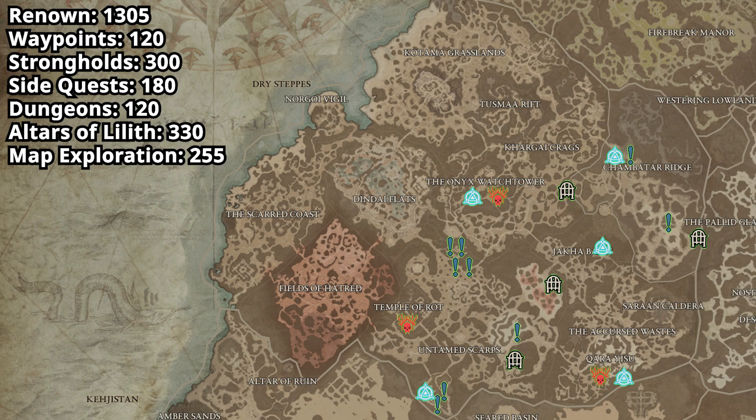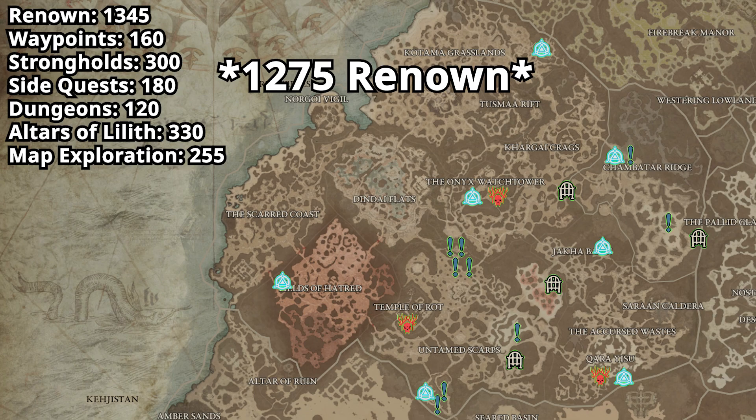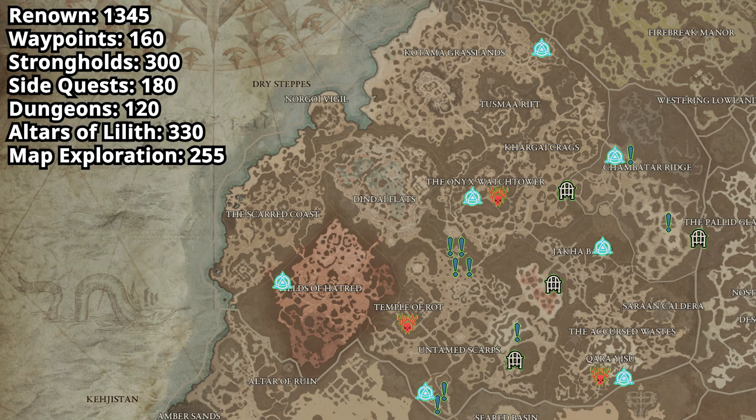We're going to head to Ked Bardu and run east to pick up the Farboru waypoint. Then we teleport to Jirandai and run northeast to pick up the last waypoint, which is Alzuda — that's the Fields of Hatred zone. With this run completed we are going to end up at 1375 renown, or 1305 if the quest Fury Against Fate ends up being bugged.